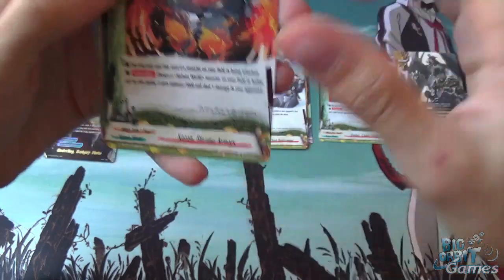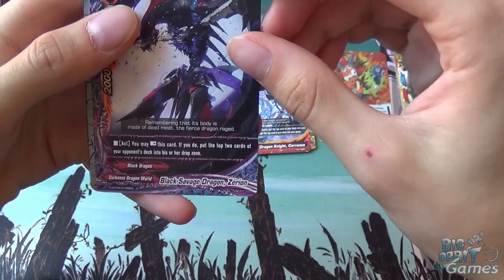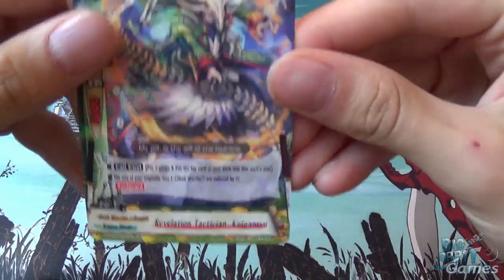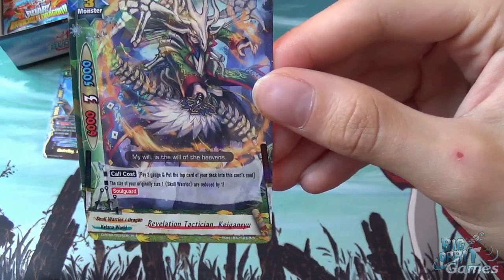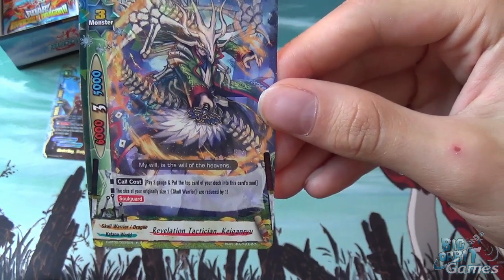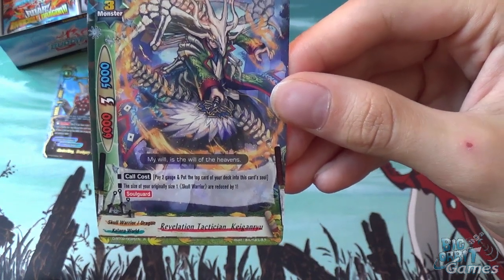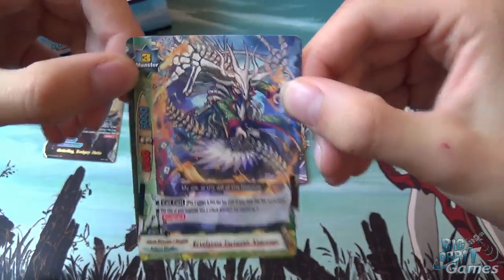We also get Katon Blazing Armours, Dragon Knight Karasko, Black Savage Dragon Zerion, Underling Kicker Shun, and Revelation Tactician Keiganryu. He's a size 3 with 6,000 attack, 3 critical, and 5,000 defense. His cool cost is pay 2 gauge and put the top card of your deck into this card's soul. The size of your original size 1 Skull Warriors are reduced by 1, making them size 0, which means they can stay on the field when this guy's here. He also has Soul Guard.